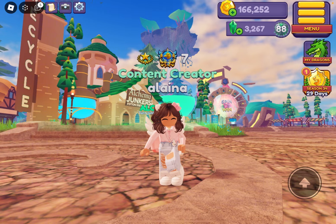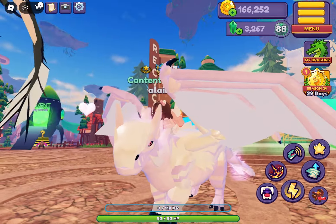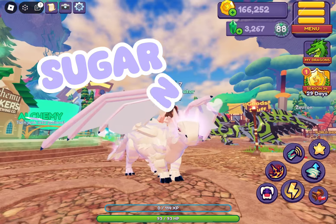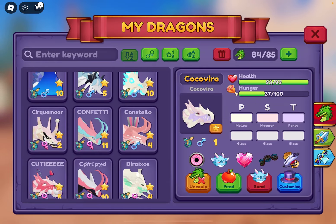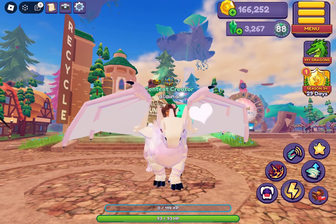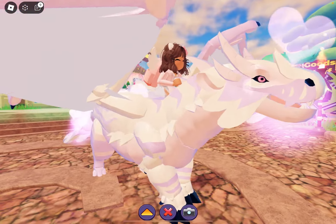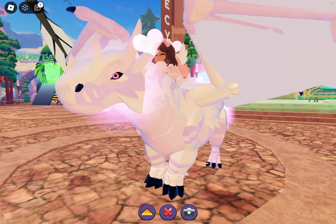I really like the colors on this one — I think it's super pretty. Here it is. This is my Cocoa Vera, and it is going to be called Sugar Angel. This is literally my favorite color combo. The colors are Mellow Macaron and Pansy, but the original colors are Cream Macaron Pansy — you can use either one. And I have the Love War on it, because why not? I literally love this so much. Look at how adorable. I cannot wait to put these on all of my dragons. This theme is so pretty and I'm so happy to share it with you guys.